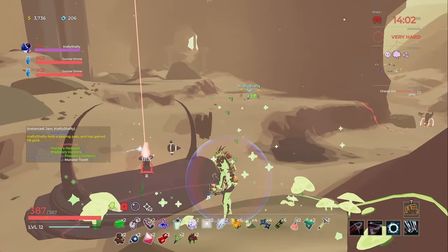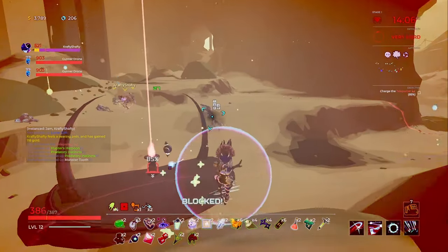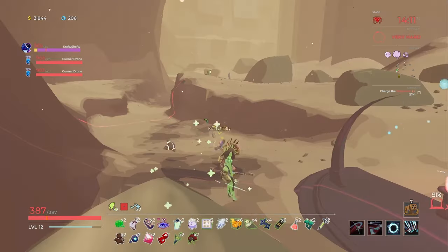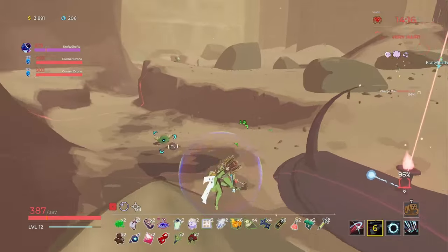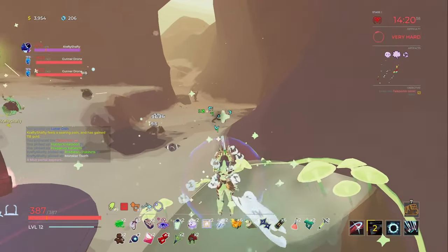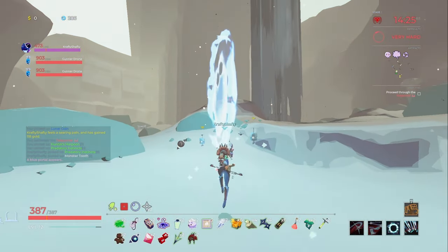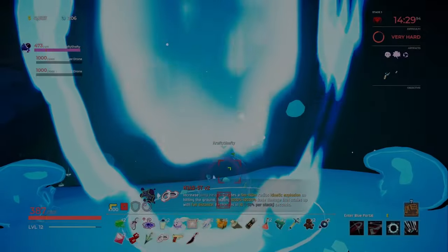Monster Tooth. Necklace. Oh my god, they're all dropping healing orbs — I think I can pick those up too. If I pick up orbs I heal, but my rage meter gets reduced — so it actually helps during teleporter. Are we good to go? Yeah, good to go. Just wanted to make sure. Going to give up some items for my scepter.